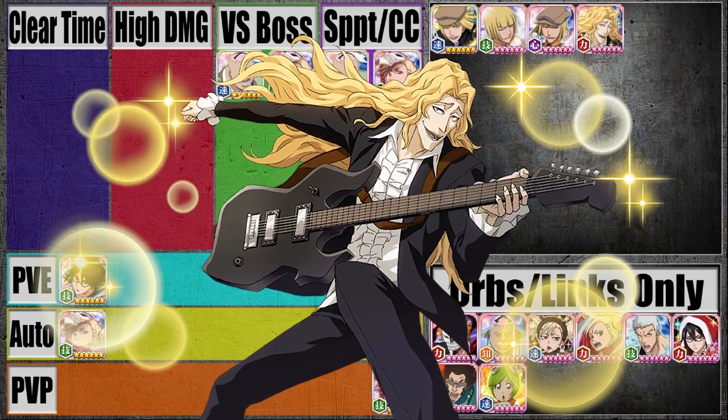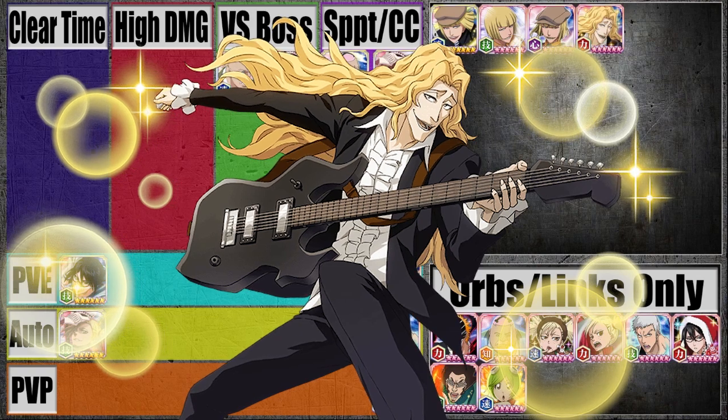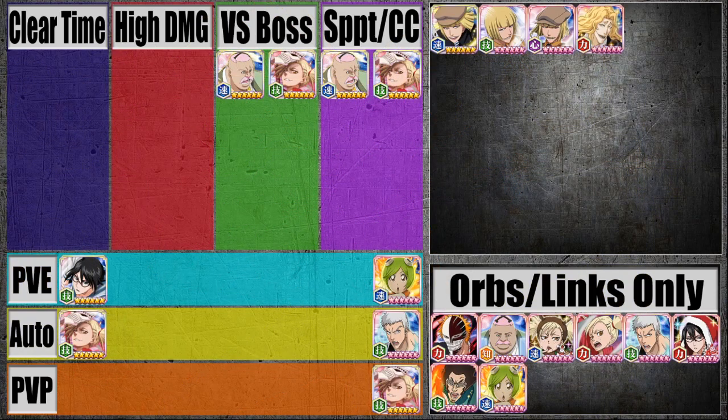Next we have Rose. He did get a lot better with his resurrection — he got Frenzy — but I wouldn't necessarily say he's good enough to actively use. He's better off being used as Orbs and Links Only, so we're just going to put him down here.